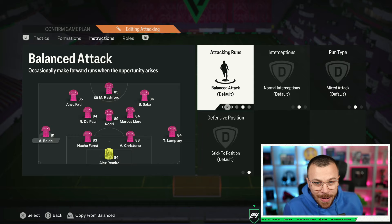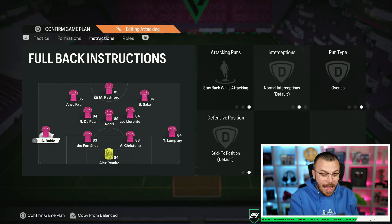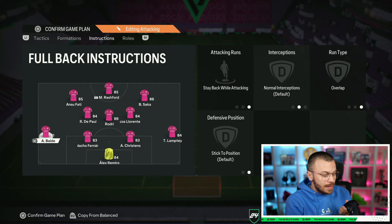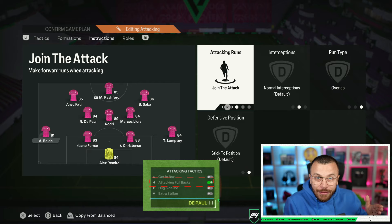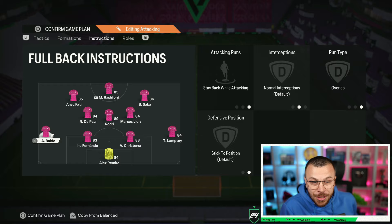For instructions, let's start with LB and RB: apply stay back while attacking and overlap to both of them. Now, this is the perfect moment to mention how important D-pad tactics are with the 4-3-2-1 narrow formation. There's a quick tactic you can select from the D-pad to make your LB and RB join the attack. I know we set stay back while attacking, but by selecting that D-pad tactic, you override it and make them join the attack. You can activate and deactivate it at any time during your matches.